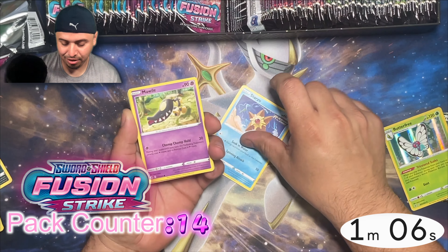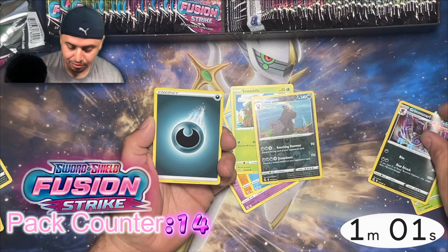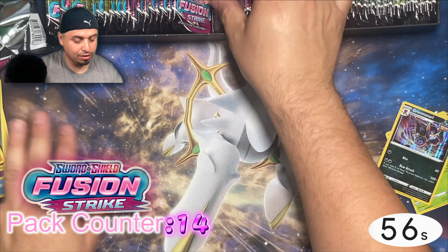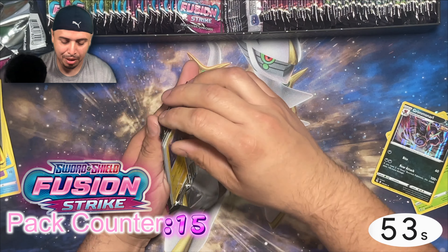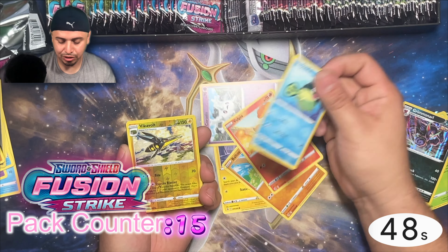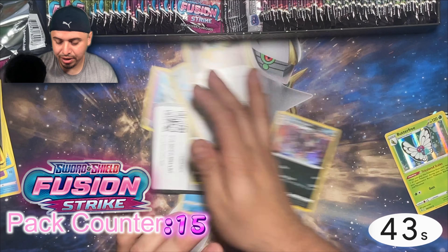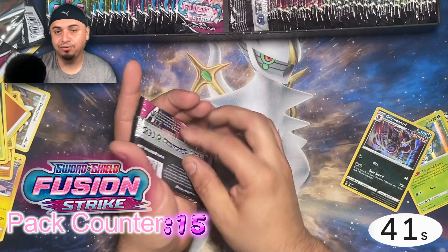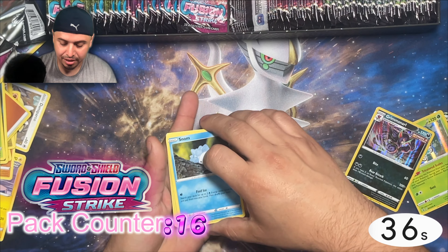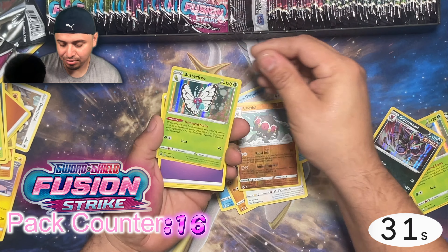We got another black code card — finally. Is this a holo or is this a regular Grim Snarl? I feel like I've pulled a Grim Snarl already, so maybe there is a Grim Snarl holo somewhere in this pile. We got a Baltoy, Corsola, Qwilfish, Little Volt. Regular Rare, Regular Rare, Regular Rare. 41 seconds — let's go ahead and beat that clock. We got another black card. Give me something good. We got a regular rare holo — Butterfree. What is going on? We got 27 seconds left.